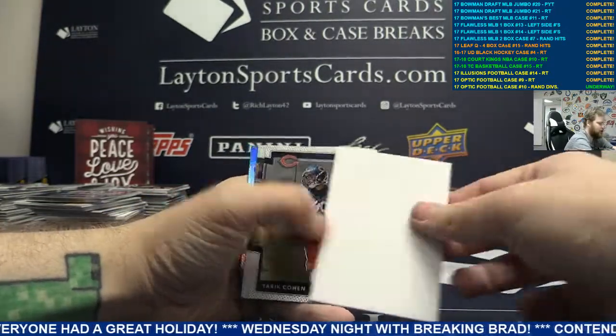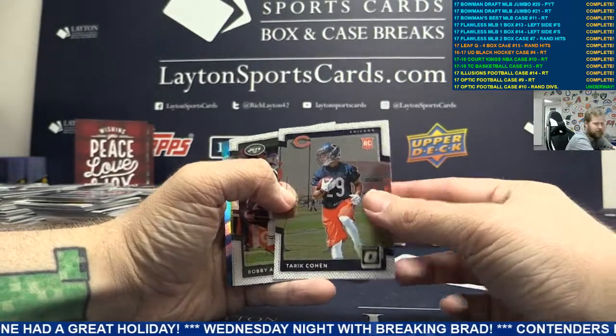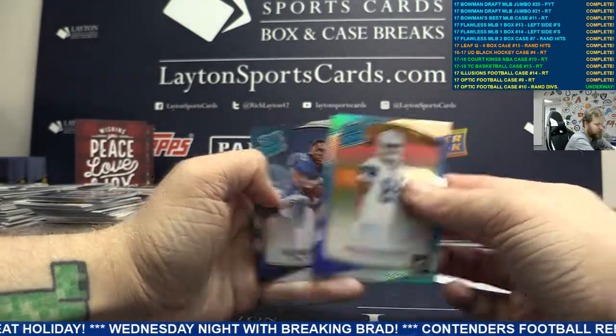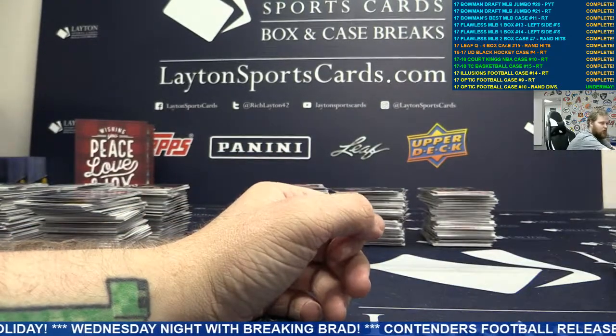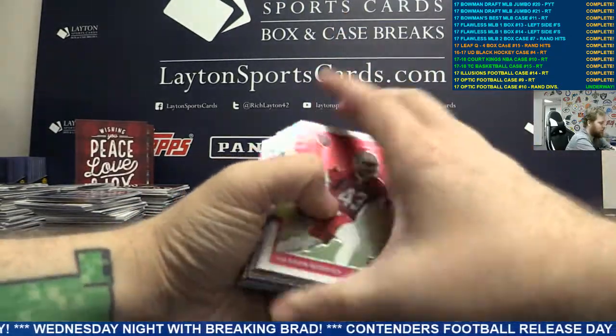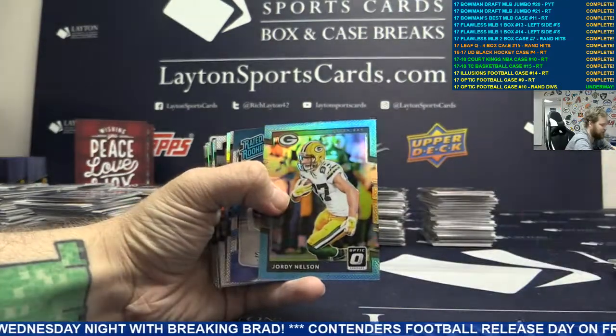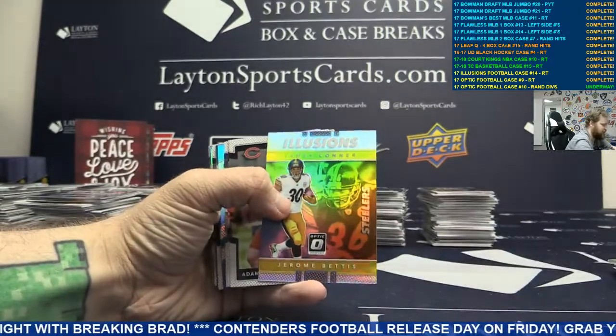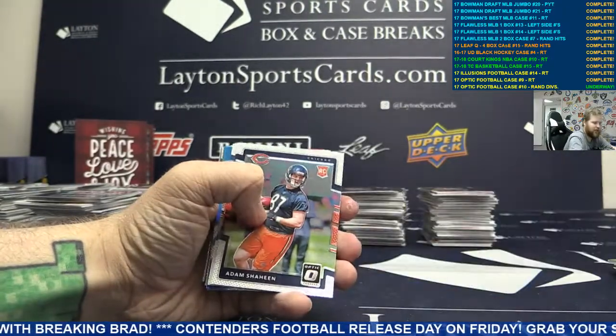More base. Rookie Tariq Cohen. And Silver Noah Brown. We've got base, got Light Blue Jordy Nelson. Moving on. Silver Illusions James Conner, Jerome Bettis.